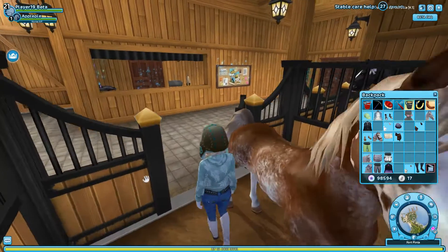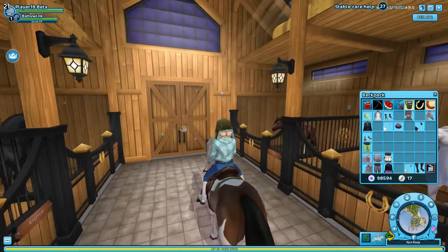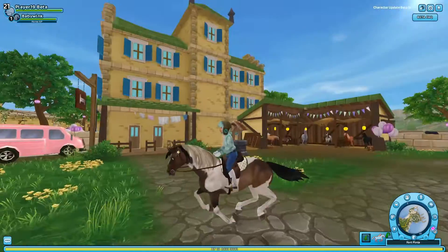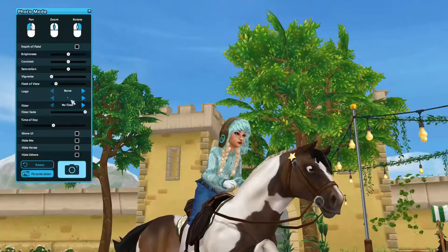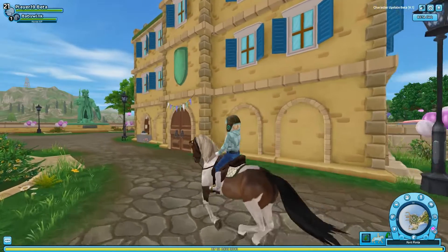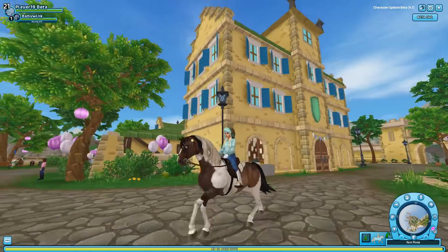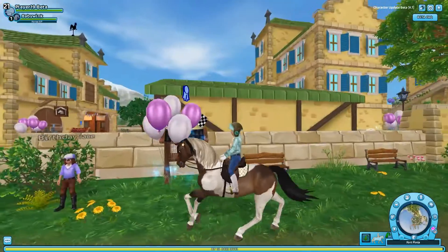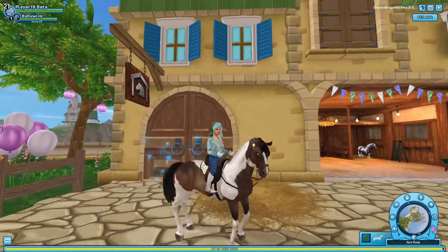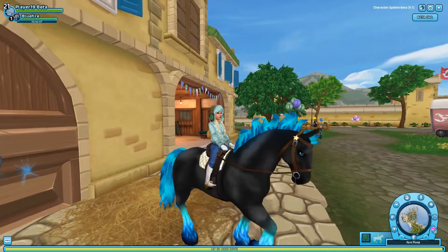Here is Baby Wing, the old starter horse model. We can take a look at the Frisian and see what we look like on that. Again, I don't think we look bad. Zoom zoom cookie! The rider animations — ignore that part, just look at the aesthetics of my character on this horse. Even though the saddle pad needs work, you'll need to see what it looks like with better animations. And here is the generation 1.5 starter horse model.